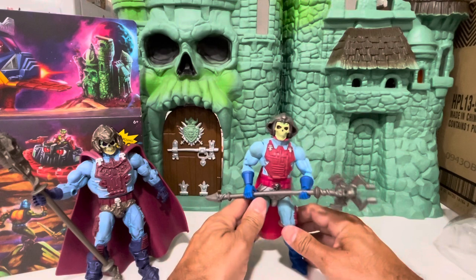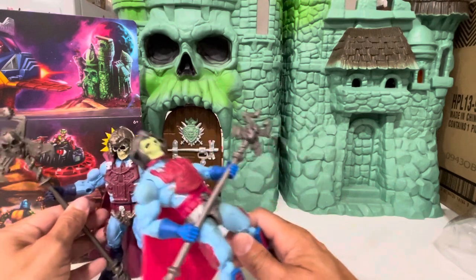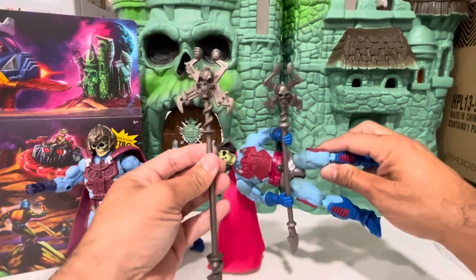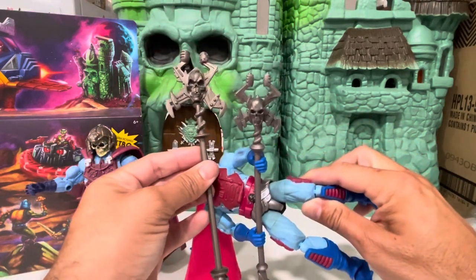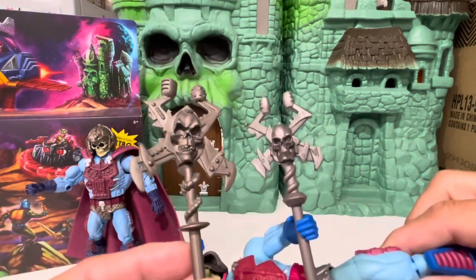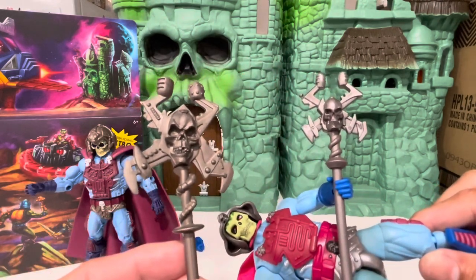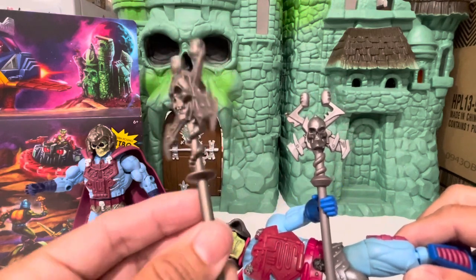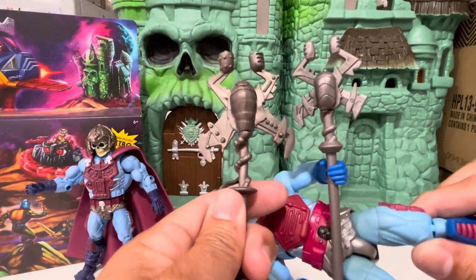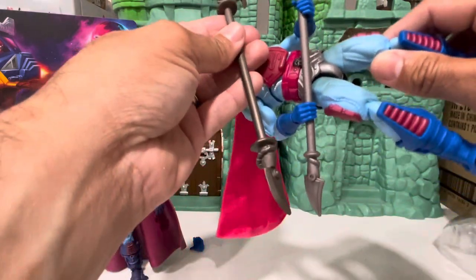People say, 'I'm gonna get this guy and keep New Adventures Skeletor to go fight him,' and I get that, but you gotta keep the classics with the classics, Masterverse with Masterverse. He does stand — I'm just trying to pose him. You got the staff too — compare that staff. Wow, it's bigger than their heads. You can see this one looks more creepy and evil; this one looks like just a skeleton head.